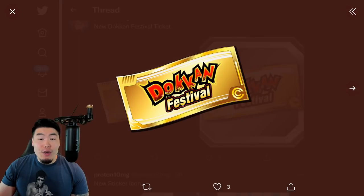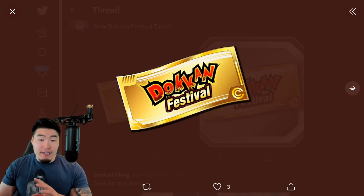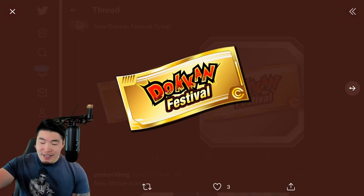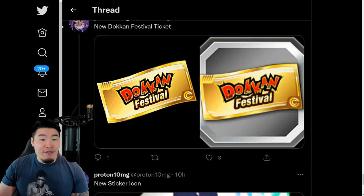From there, we have a new Dokkan Festival ticket, which is going to be used for the Kid Gohan banner. I'm assuming you're going to have to buy them from — I guess there's no Pilaf's Trove anymore. Kind of sad. You buy these from just that special section in the stone shop. Usually these are pretty good values, so if you guys are planning to spend some money on the Kid Gohan banner, I would recommend picking these up. Otherwise, if you want to skip, then don't worry about it.